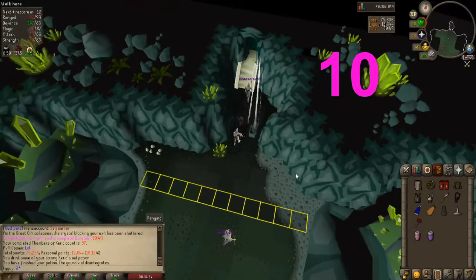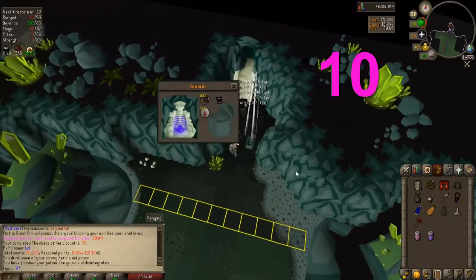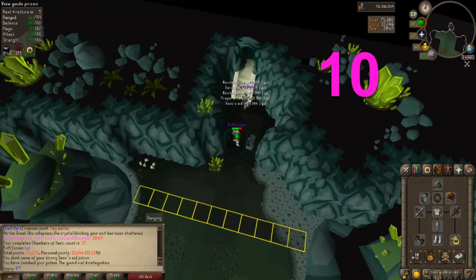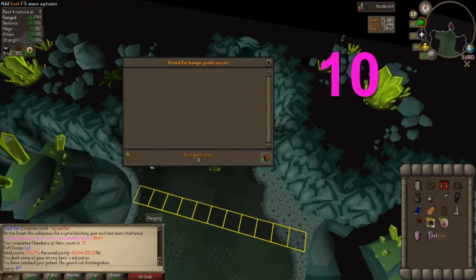Chest number 10 — can we get a rare? Nope. 426 Bloods and 682 Coal. That is worth 243k — pretty juicy.